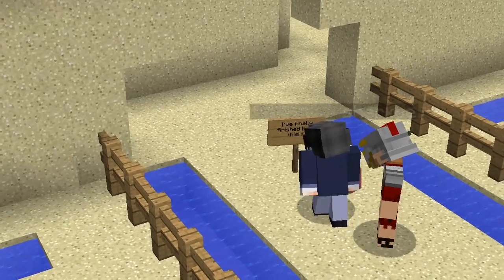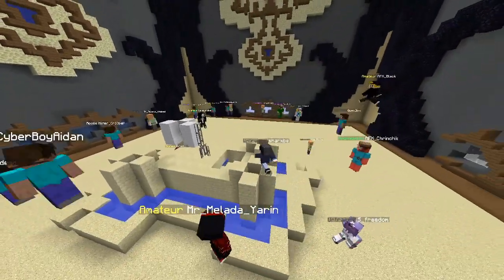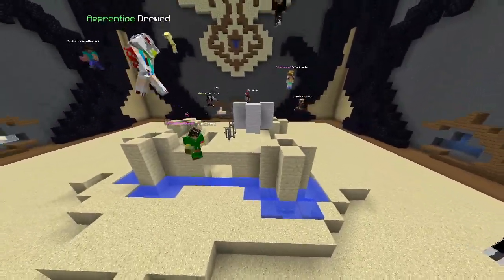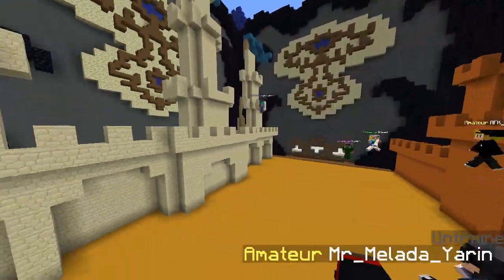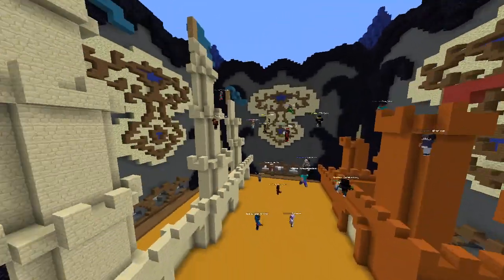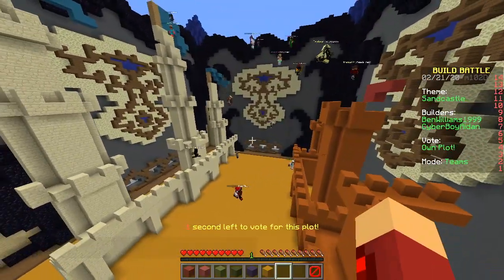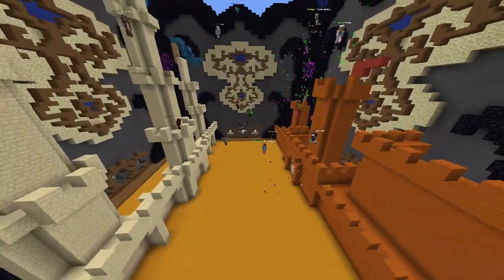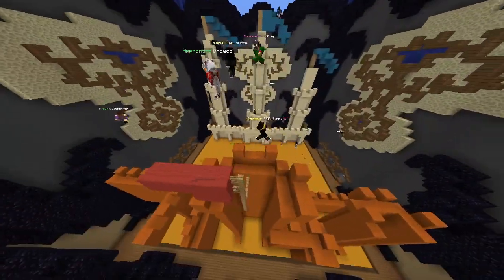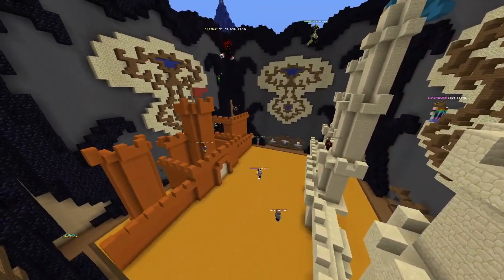What does the sign say? 'I finally finished building this.' A white flag — surrendering? Why are you giving up? There's ours — oh my god, two big castles, one blue, one bigger. Nice floor, nice work. Look how much bigger mine is though. Yours is super white, mine is more well-rounded. Thank you!